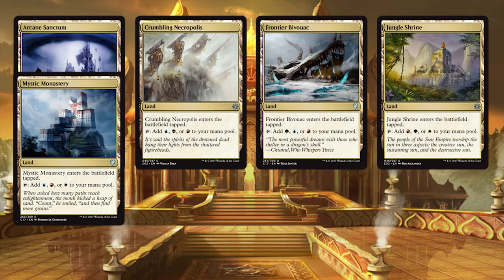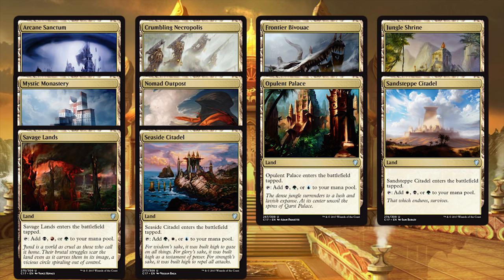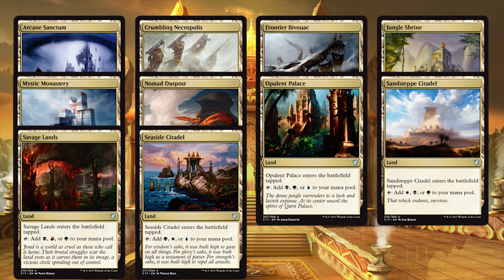After that, say hello to ten tri-lands: Sanctum, Necropolis, Bivouac, Shrine, Monastery, Outpost, Palace, Citadel, and more. So many tri-lands, all of them good all the time. Round that out with Evolving Wilds, Terramorphic Expanse, six forests, four mountains, three plains, three swamps, and one island — 37 lands total, a beautiful rainbow of goodness.